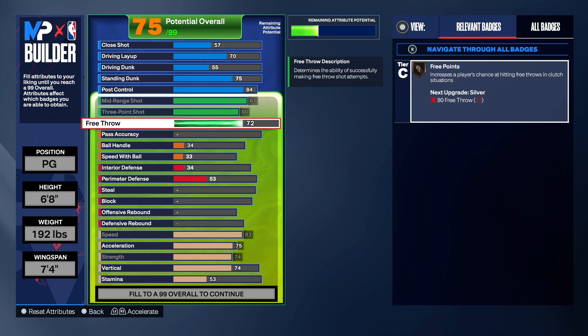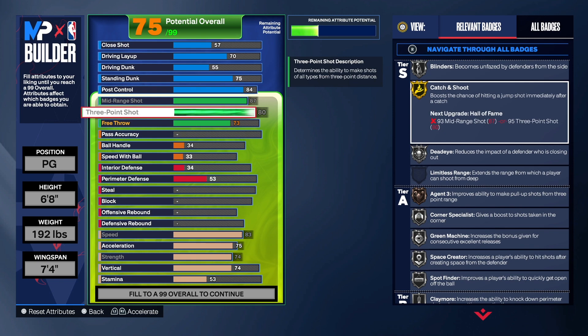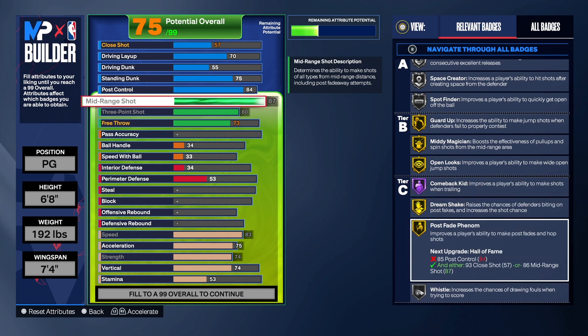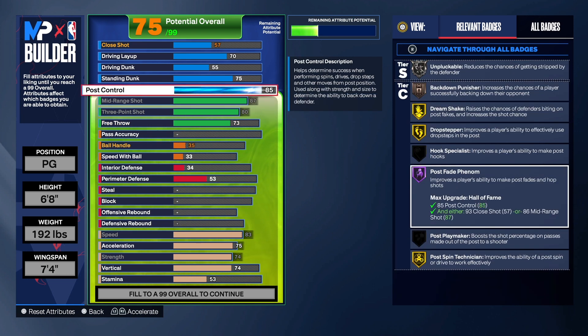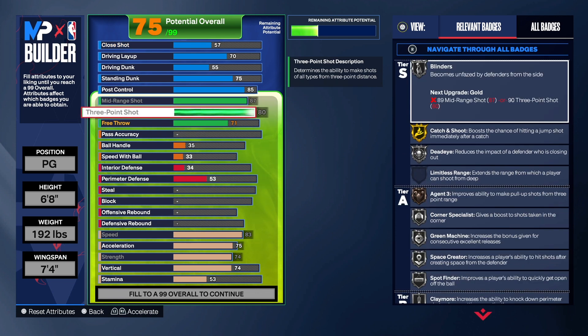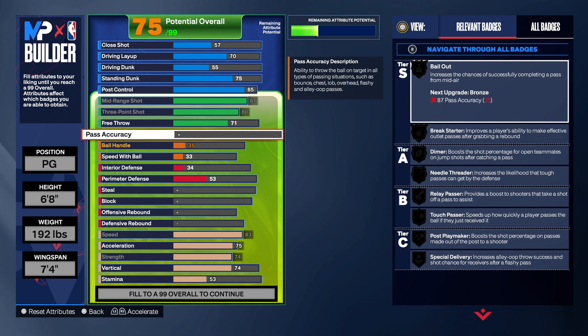For the three-point shot, we're going to take that to an 80. The free throw is 73 for right now. We get gold catch and shoot, gold open looks, and gold guard up on this build. We also get post fade phenom on gold. Wait — to get Hall of Fame post fade phenom all you need is an 85. I made a mistake there. We'll take the free throw down and leave the post control at 85 so we can get that on Hall of Fame. Why miss out on that? So that's what we have for the shooting and post control.